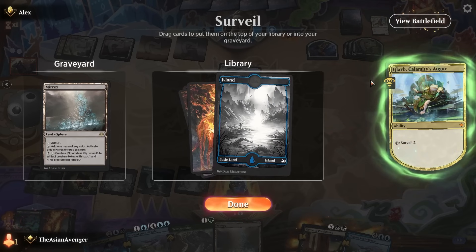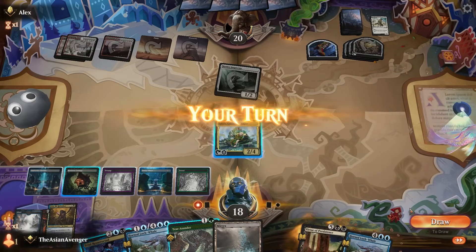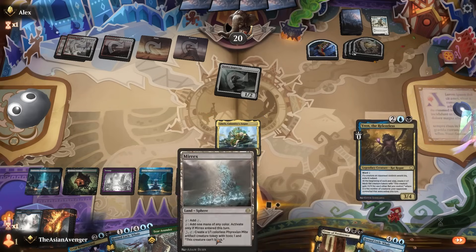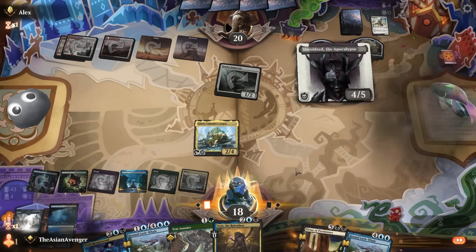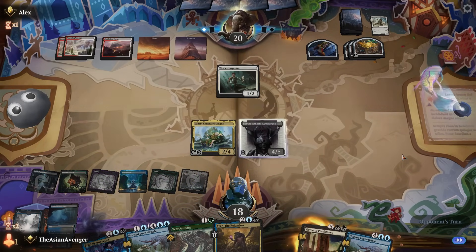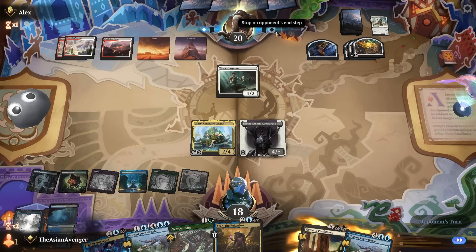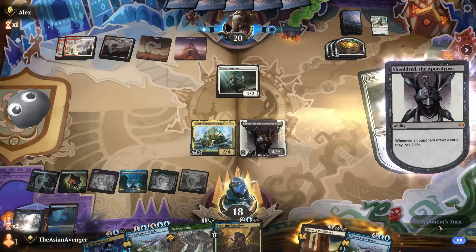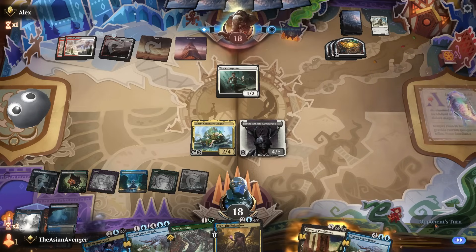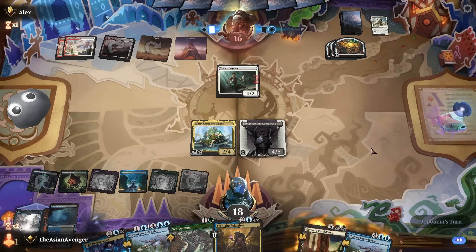Let's go surveilling. I'm a little afraid they might just have the cat. They're playing in a way that leads me to believe they might. Well this is great news — now I have black mana. I played that wrong; I should have left up something and played Sheoldred off the top before playing the Mirex, knowing I could find another land. Whatever — Glarb value train, let's go! They've got so much mana though, I am so cooked. At least I get to tuck one thing.